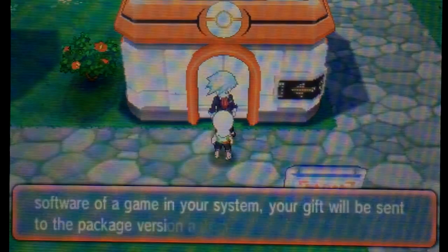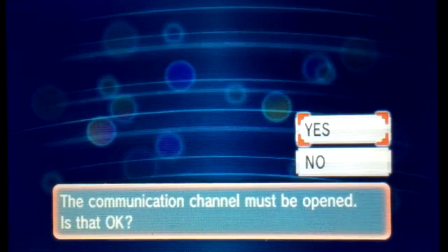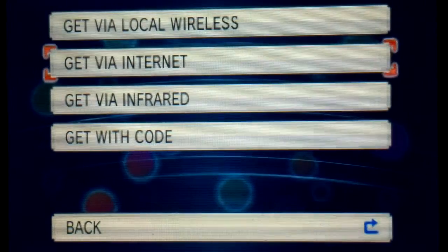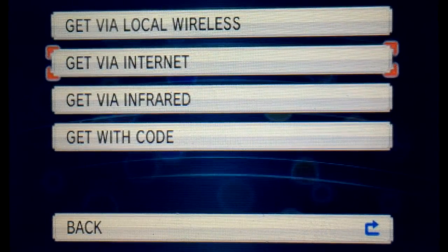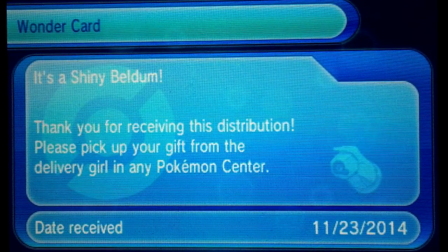Make sure you don't forget to download your shiny Beldum. There is an event right now — go to the intro screen, pop down to Mystery Gift, and download from the internet. You can download a shiny Beldum, and it'll be available for pickup at the Pokémon Center at any time after you download it. Make sure you download it before January.